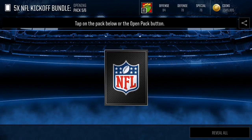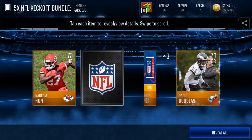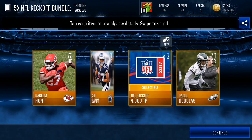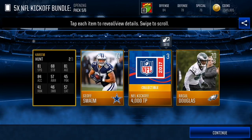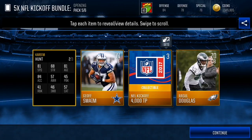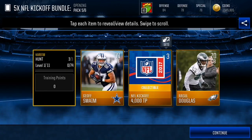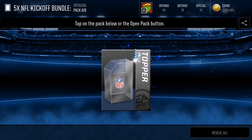Last NFL Kickoff pack — can we pull an elite? We got Kareem Hunt, who's actually been playing really well. After his first fumble on his first carry he's been looking really nice. We did not get an elite in this one — actually the worst pack of the bunch. Kareem Hunt has 81 speed.